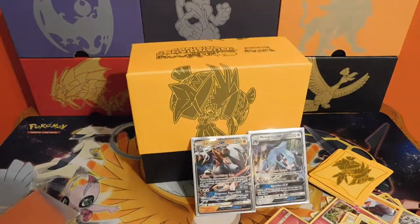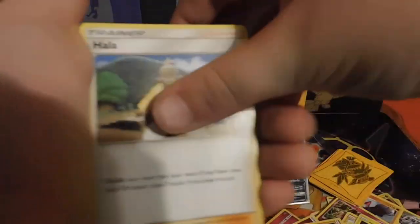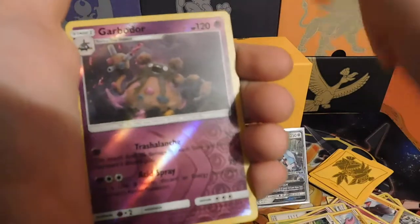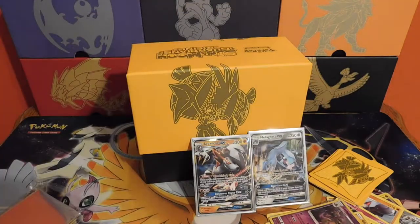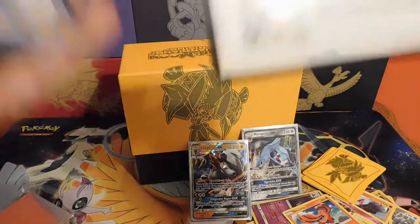Pack number five. Code. Fairy energy, Voodoo Doll, holo, Aether Paradise Conservation Area, Alolan Sandshrew, Cottonee, Bellsprout, Gligar, Patrat, reverse Carbuncle, a reverse rare and an Oricorio. I guess we can't get GXs in every pack. Doesn't look like we're gonna get a Lele or a DCE — come on Pokemon gods.